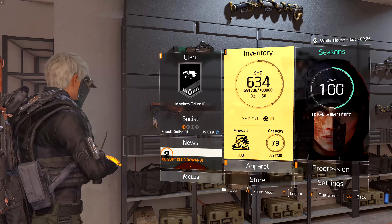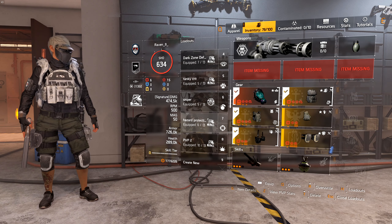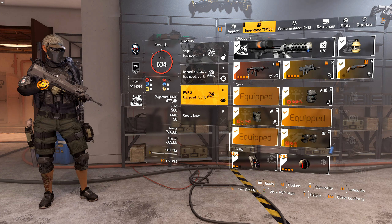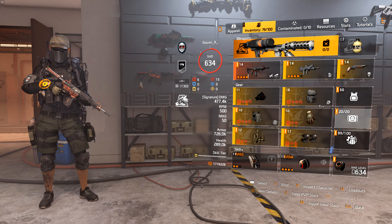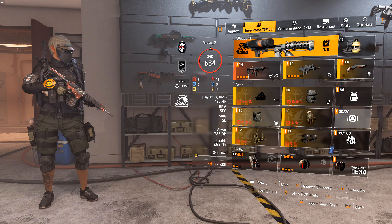We're running 186% crit damage and 60% crit chance. Now we're going to put on a build that will basically show you how to get more crit damage. What you want to do is put three pieces of Providence on for the crit chance and crit damage.